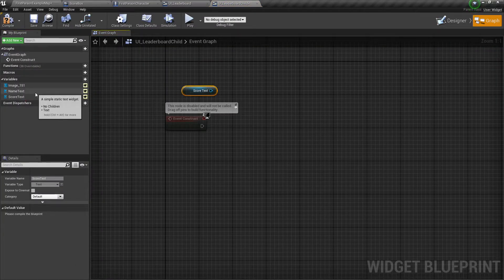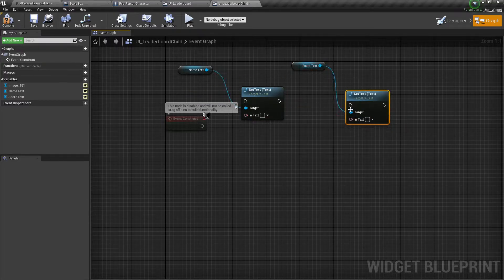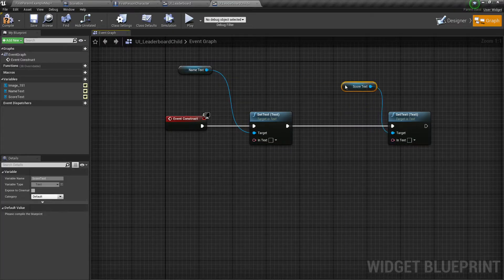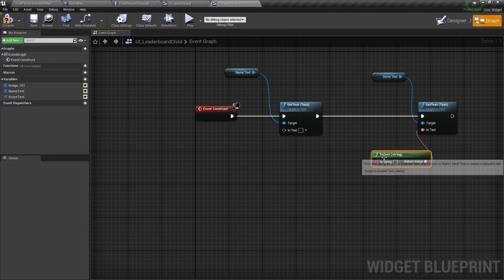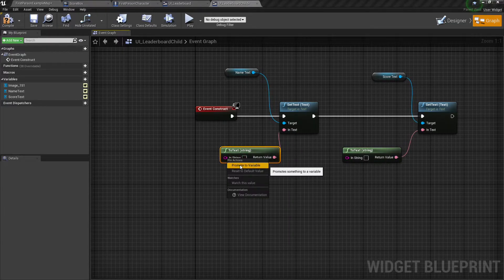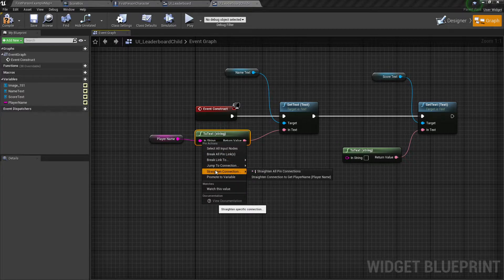We'll plug these in and get our values. For these I'm going to use strings because with strings you can append to them and get certain information a little bit quicker. Drag off and do string. Promote this to a variable called player name. Compile and save, make it instance editable and expose on spawn so that we can set the player's name for each player that exists on the leaderboard.